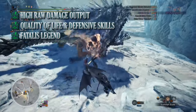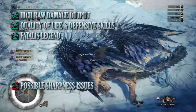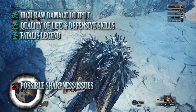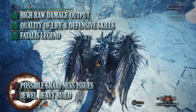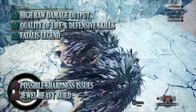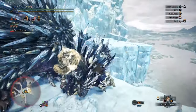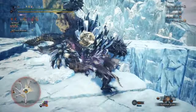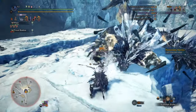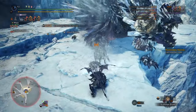Unfortunately there are cons to this build. One of the biggest cons is there will be times where sharpness can be an issue, especially during prolonged fights. The other con is this is a jewel-heavy build requiring some of the rarest jewels in the game to make work. Of course all these builds are end game builds so they are going to feature rarer jewels, so there may be times where you have to switch up a jewel here and there. Regardless, if you're a hunting horn player who likes to deal damage, I'd strongly recommend this build.